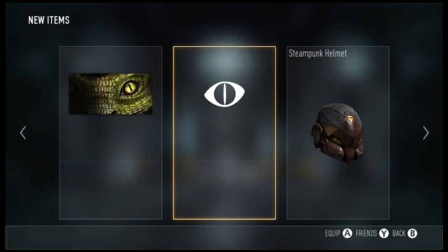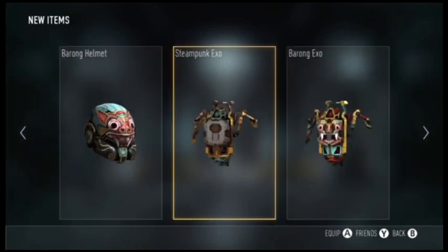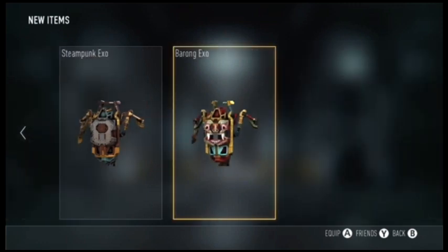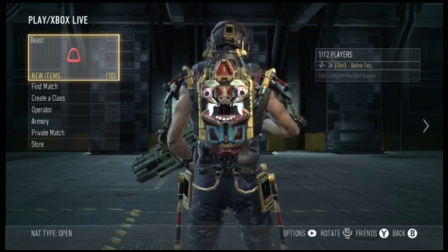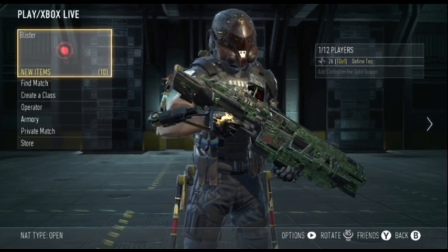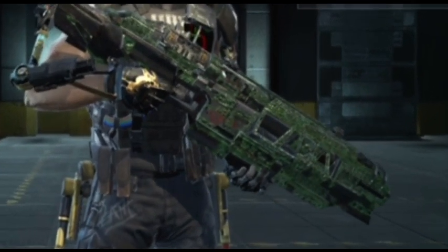This next one is for steampunk — that's the steampunk exoskeleton. This one's the borong helmet; I might be pronouncing that wrong, not completely sure. There are four exoskeleton items total. It looks pretty nice — I'll zoom in on the camo in a second. I'll update some more here. Thank you.